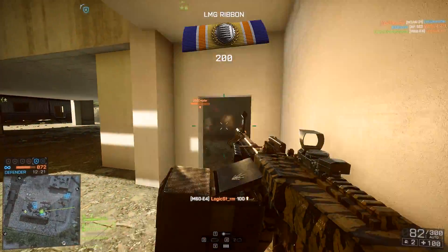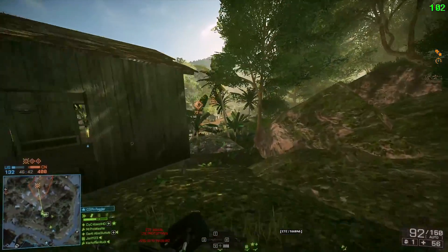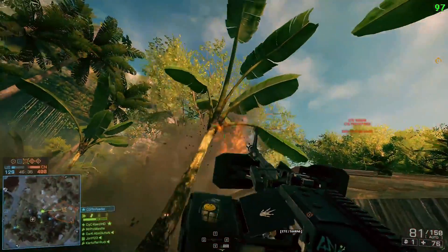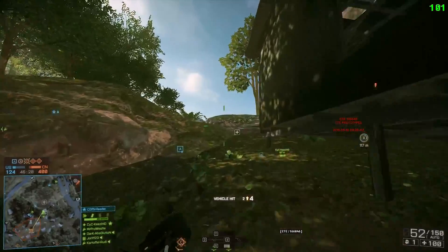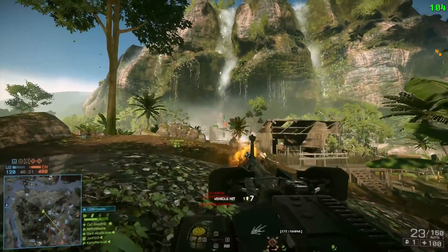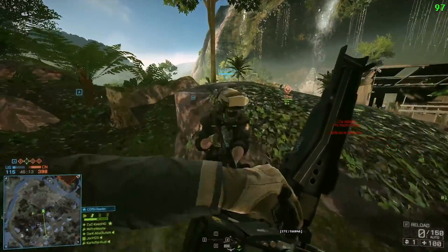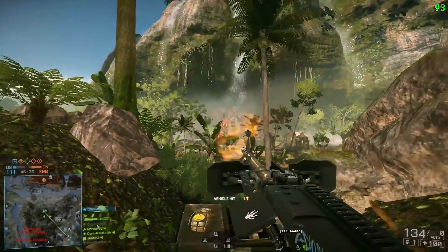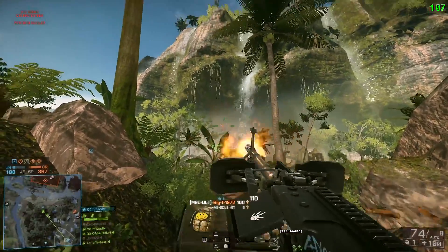Beyond the standard weapon, the M60 got a lot of love from DICE LA. Introduced with the community operations map Operation Outbreak, DICE LA added the M60 ULT as a battle pickup. You can find it next to the crashed heli in the middle of the map. It comes with a 150-round box magazine containing explosive shots, making it extremely powerful against infantry with splash damage. It can also damage vehicles the same way a .50 cal can. The only caveat is you can only fire it from the hip — a reference to Rambo.